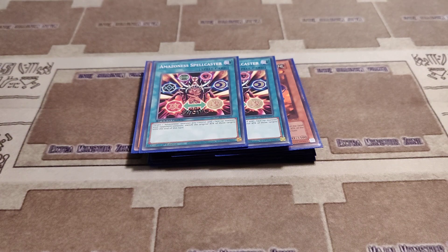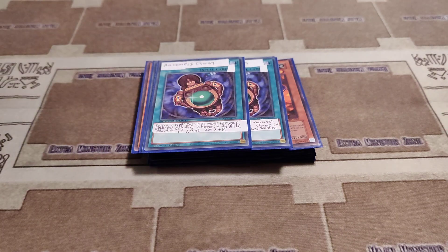Then one of the proxied cards is Amazonist Charm, which you select one defense position monster your opponent controls, change it to attack position, and then that monster gains 200 attack. It's pretty much Stop Defense, only with a slight downside of giving them 200 attack.